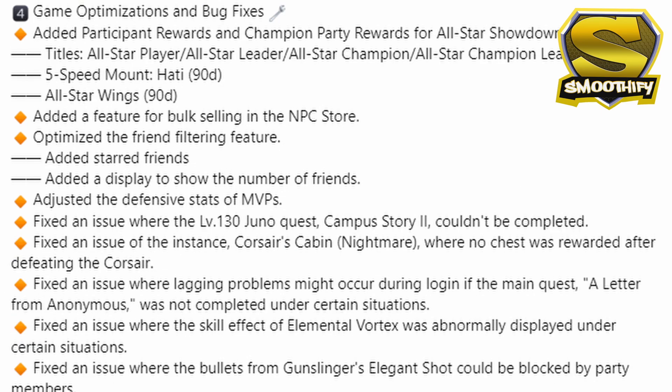The next on the list are the game optimizations and bug fixes. I will no longer go through the list one by one. However, I am happy that the devs were able to fix the bug that I showed in one of my videos, which is the Corsair Cabin nightmare bug. Another notable thing is the adjusted defensive stats of MVPs. They didn't specify if the stats were increased or decreased, but when I tested my DPS in the training rounds, my DPS to MVPs was lower compared to before the maintenance. So I'd say they increased the defensive stats of MVPs to make them harder to defeat.